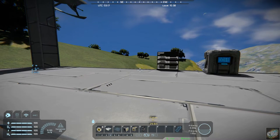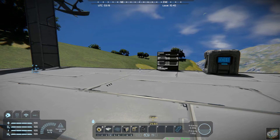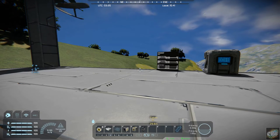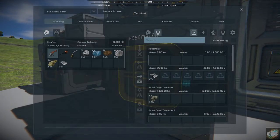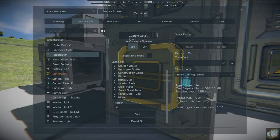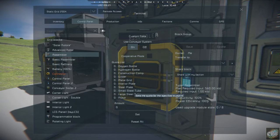So you don't have to worry about always generating parts for your station or your base. You can set like 100 for interior plates, 200 for steel plates, another couple hundred for oxygen bottles if you need them or what have you. If we go over here to this assembler — any of these things you can set up to have a production quota on. You can see girders, metal grids, interior plates. As long as you've got the materials and ores to produce them, and your refineries are producing the ingots, then you can set these up for a production quota.